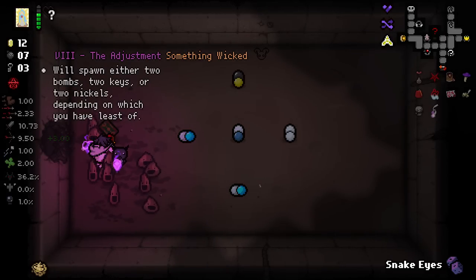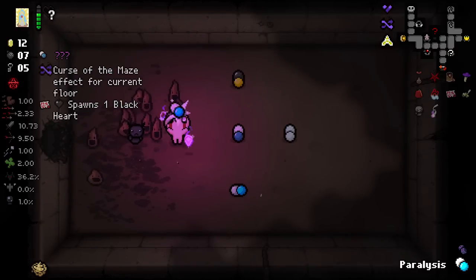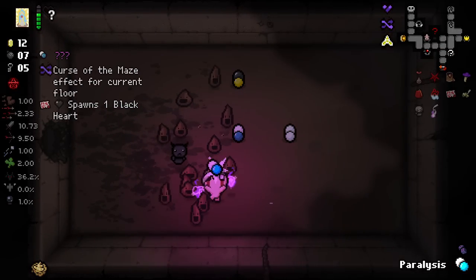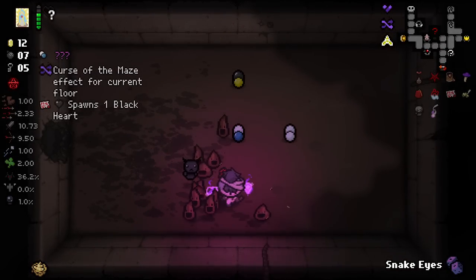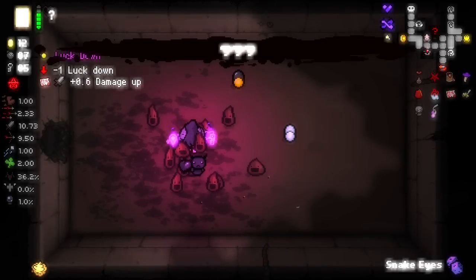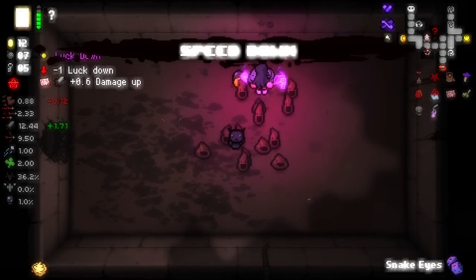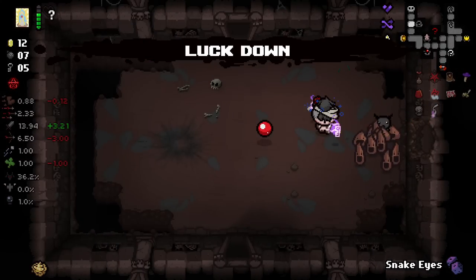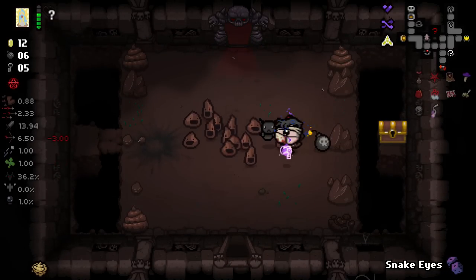We can just use that now and it'll give us what we need. Paralysis will give us a black heart. Gives us another black heart — this is a very good room for us. Three black hearts in here. A luck down for a damage up — yes! That's a speed down. Damage is looking very tasty now.